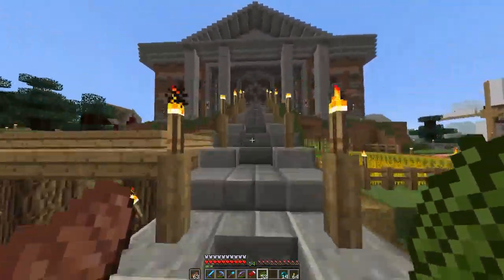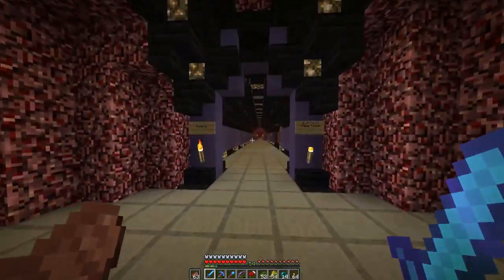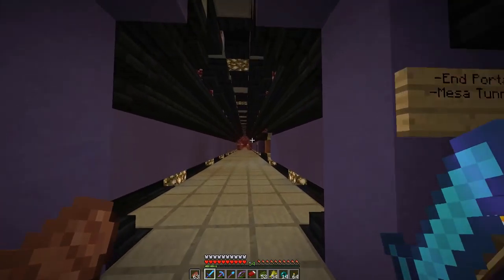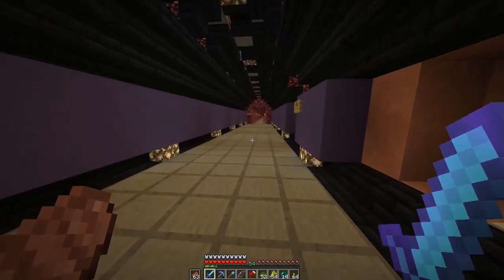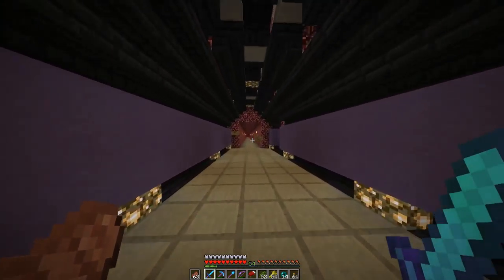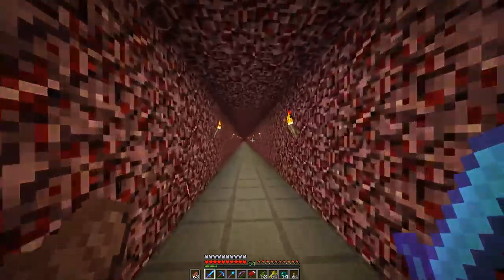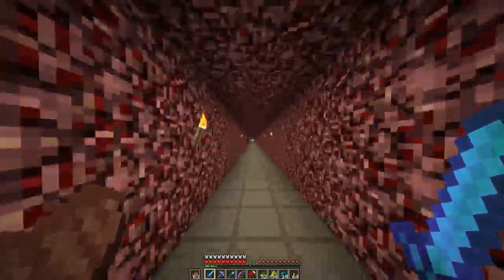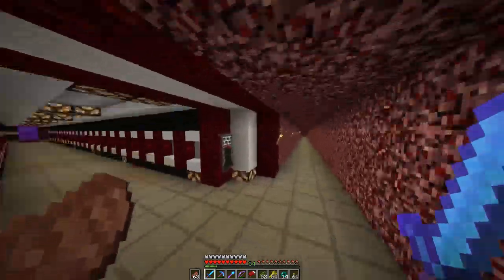I'll show you how to get there once we get to the nether hub. Here we are in the nether hub. We're going to go down the purple tunnel here — it goes to Runwild's base, the end portal, and the mesa. And the wither smasher and also the nether fortress where we do most of our wither hunting. Runwild's base is not too far away; it's just right here.